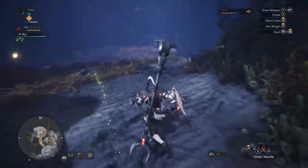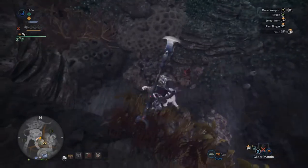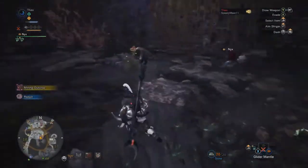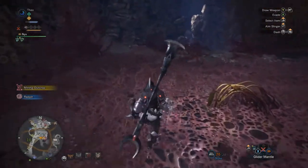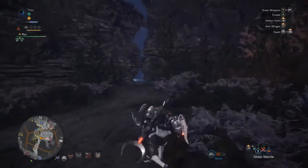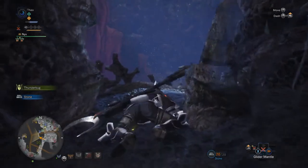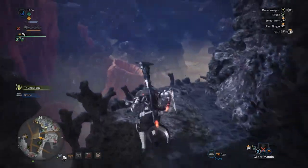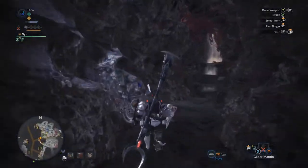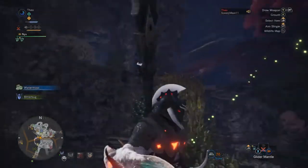If you go to the right and jump down here, then jump down again, you'll see a red ore right there. Jump down again and climb through here, make our way up. Your first two ores will be here and up there.